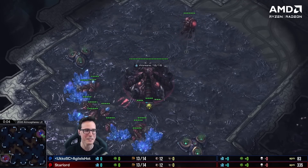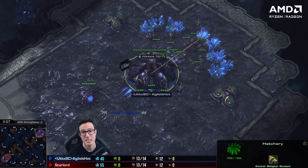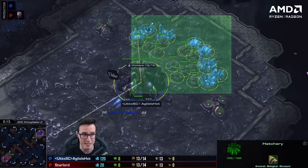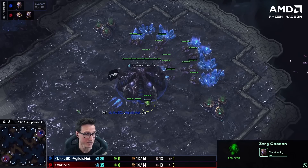Going into the next map, we've spawned here — ZvZ, very next game against Ukko. He's normally 5600 to 6k MMR, really high-level Zerg. I always say he has Raynor's mechanics and the brain of a baboon, and we can see it here — he's forgotten to build his overlord for a solid four seconds.